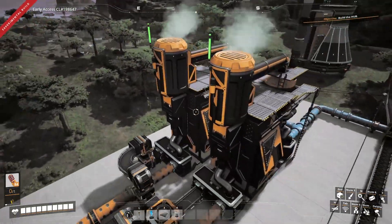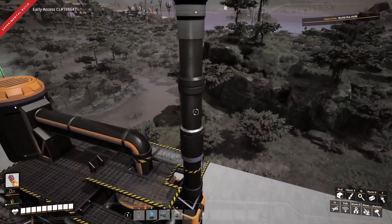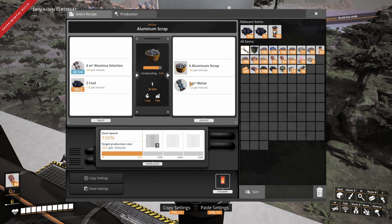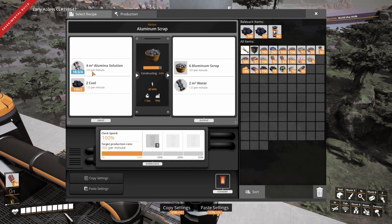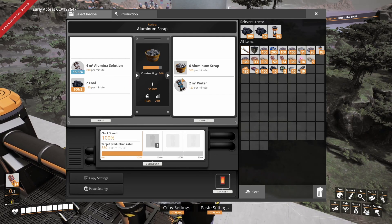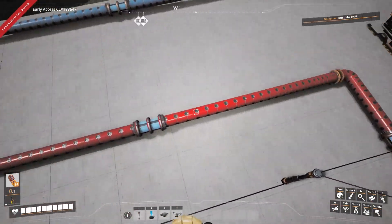The reason there are two machines is because it takes more than one to feed the next machine. Once we're making our aluminium solution, the next thing to make is our aluminium scrap, which requires 240 of the solution - that's why there are two machines producing aluminium solution. We've got those coming in along with coal, which produces our aluminium scrap and excess water, which is this red pipe here.